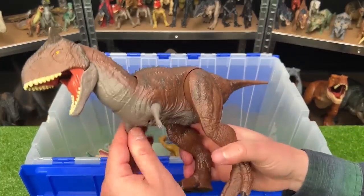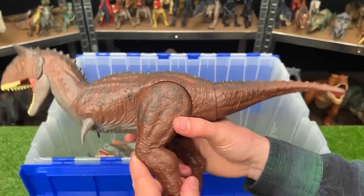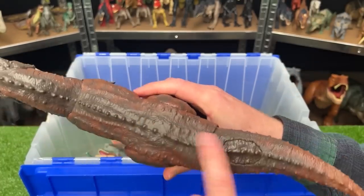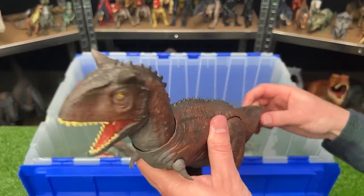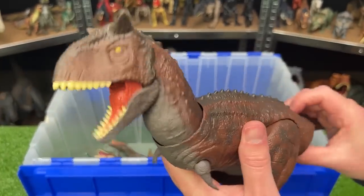Next up we've got a huge Carnotaurus figure. This one has some darker red — basically brown — coloring along the side. It has a dark gray underbelly and the black along the top. This figure has a few actions too: the tail actually controls the head so you can swing that around and up and down, and there's a button on the tail to activate the jaw too.